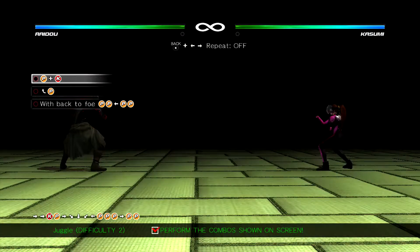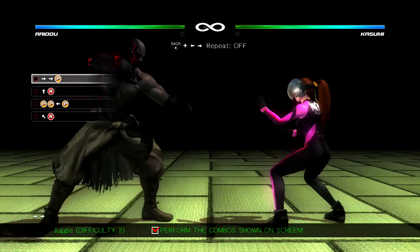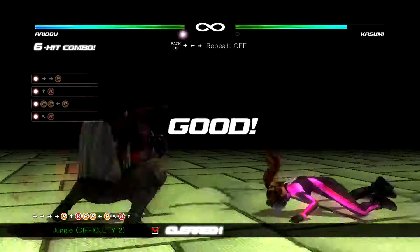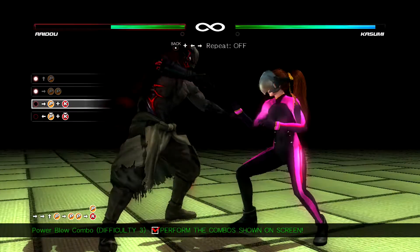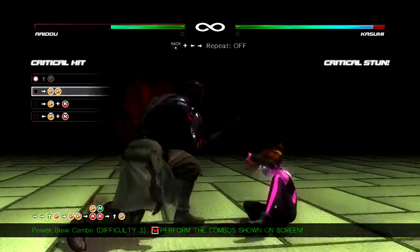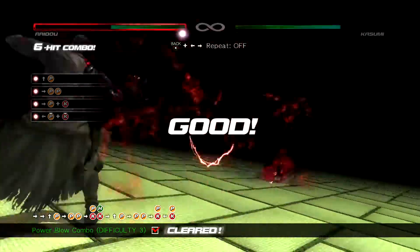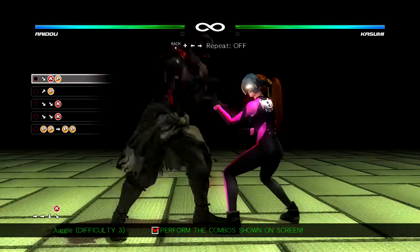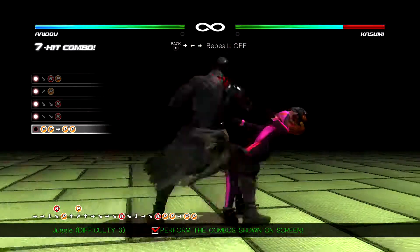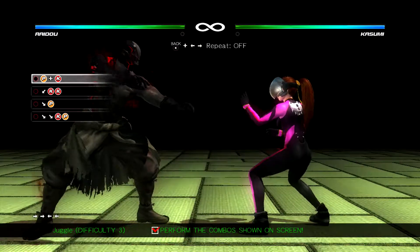Okay, that was the wrong string — I did forward instead of back. There we go. That doesn't look as impressive though; if I go forward PB they actually fly backwards. I'm actually glad they brought that back from the intro to Dead or Alive 2 Ultimate — that's kind of awesome. As you can see, Raidou's combos are actually pretty simple compared to Honoka with all their different stance changes and whatnot.